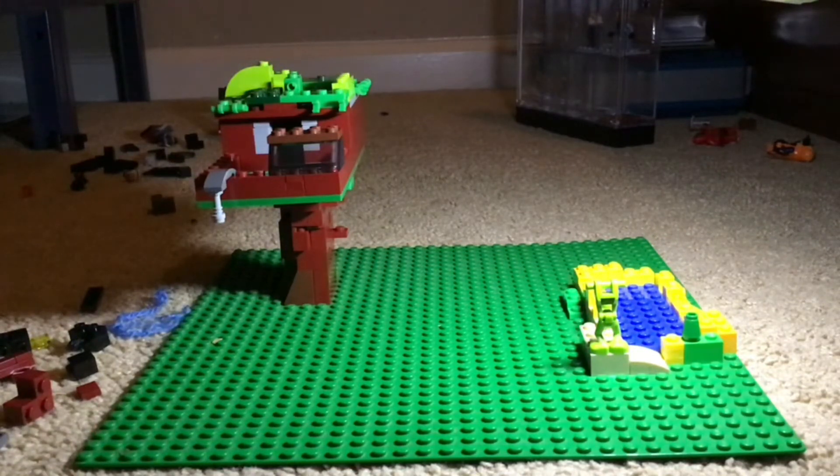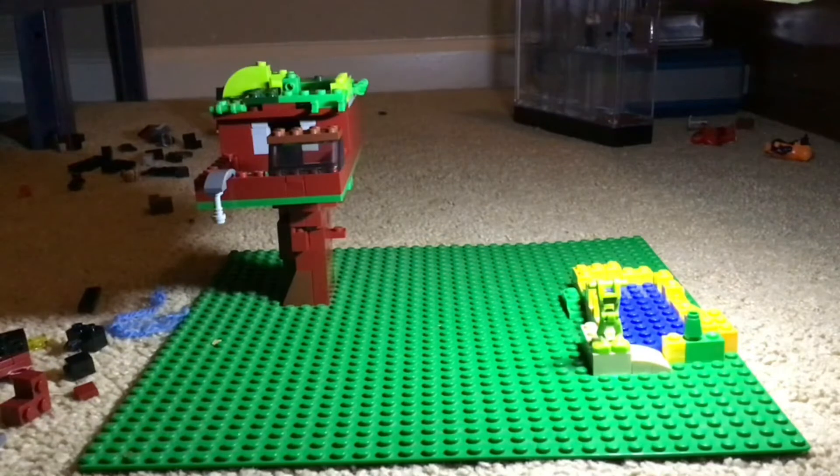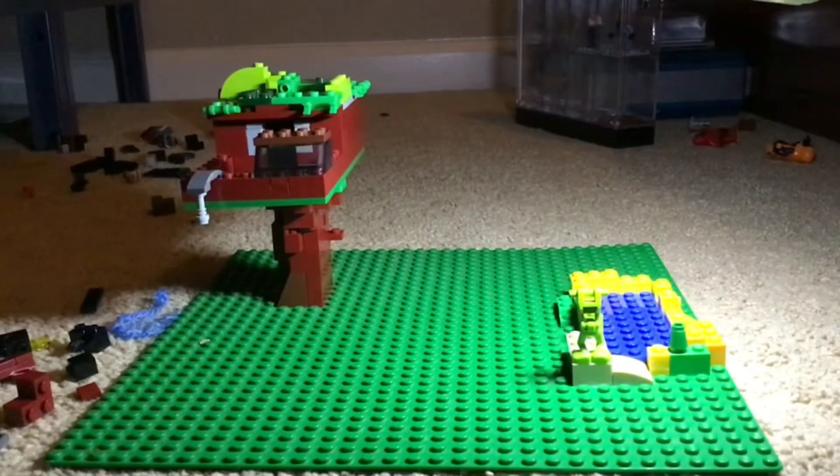First I used this green plate — this big huge green plate — and I made the landscape. You can do whatever you want for the ground and how you want it to look, but make sure you leave a little room for a tree. I put in a little farm here with some sugar cane.